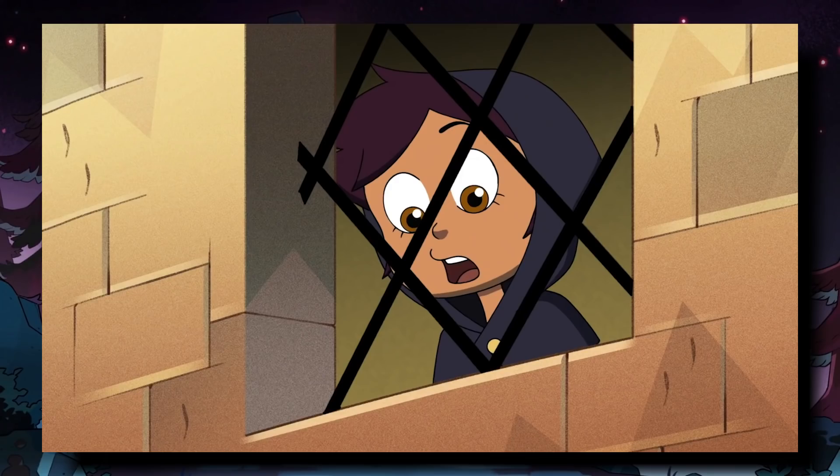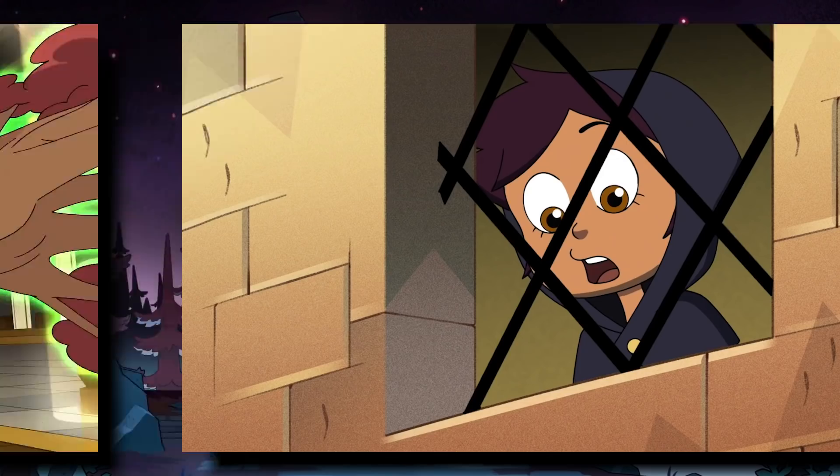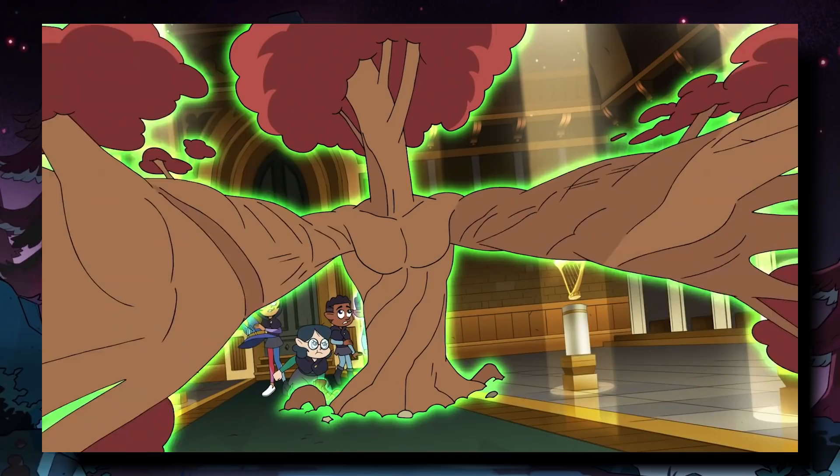She could possibly be looking for the healing coven artifact or an artifact in the treasury room for Eda. Although she could have just grabbed it randomly — it does seem like Lilith is attacking them in this scene, so maybe she just grabbed the closest artifact to her.